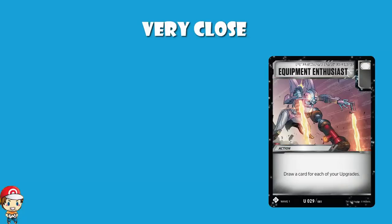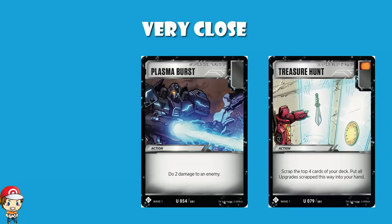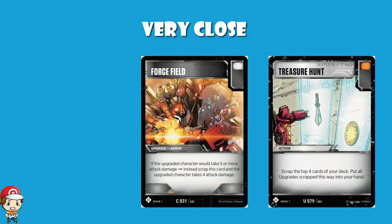A couple that didn't make it: Equipment Enthusiast lets you draw a card for each upgrade you've got and it's got a white icon — that is awesome, but not good enough to make the list. Plasma Burst does 2 damage to an enemy, which is very good for getting cheeky damage on the field, although the lack of an icon really hurts it. Treasure Hunt lets you scrap the top 4 cards of your deck and put all upgrades scrapped this way into your hand — good for rolling through your deck, good orange icon, good for searching out upgrades like Forcefield, but wasn't quite good enough.